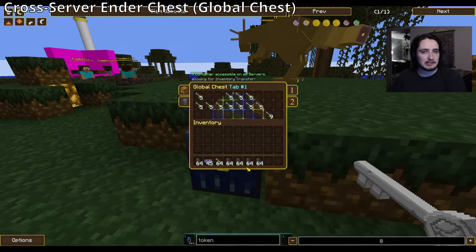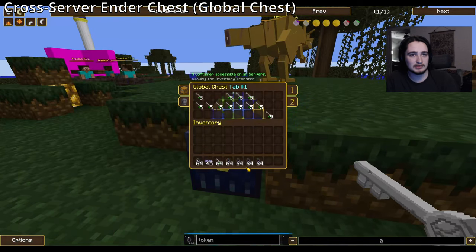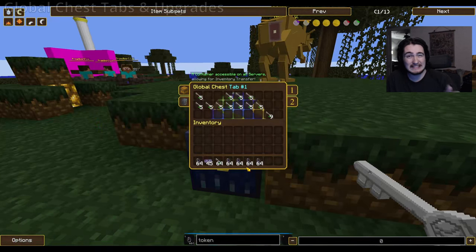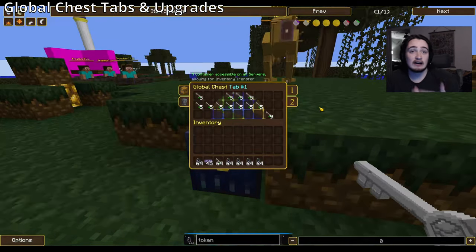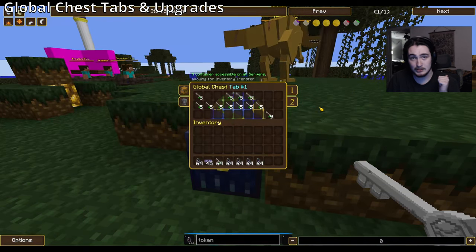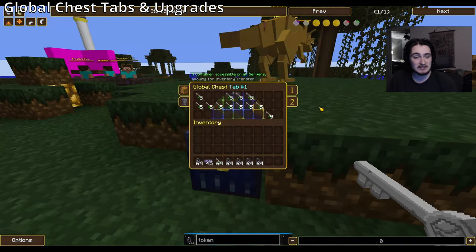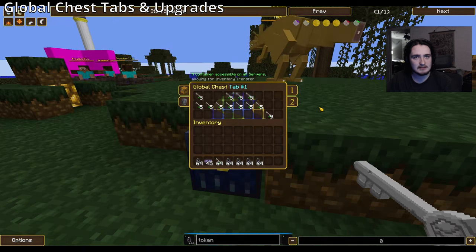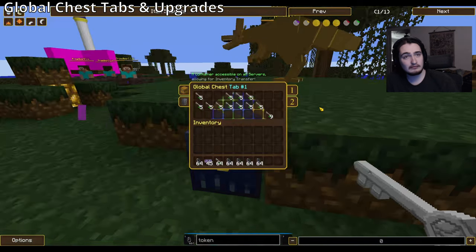There's still the bank, which is storage on each server — a bigger storage. But now you won't have the ender chest alongside the global chest. The global chest connects to all servers, which I'll show shortly. You'll notice Tab 1 and Tab 2 — there's potential for tons more tabs. Those of you who played Dragon Block Apollo in the beta before 2020 will remember player vaults; this is reminiscent of that, though it wasn't the original intention.